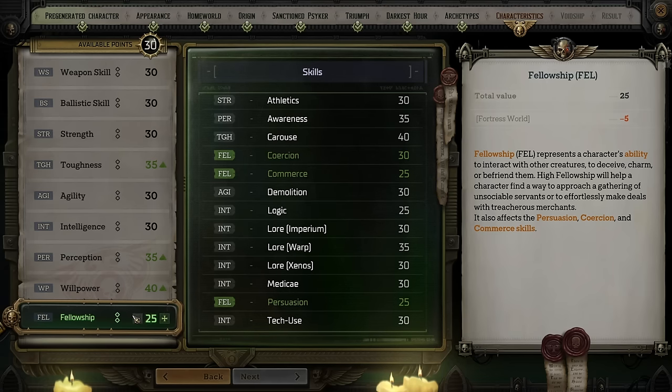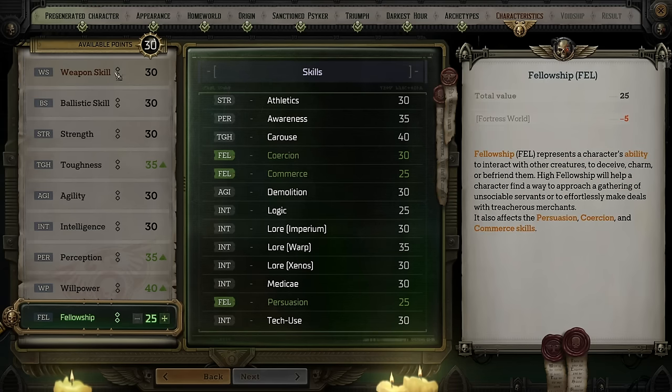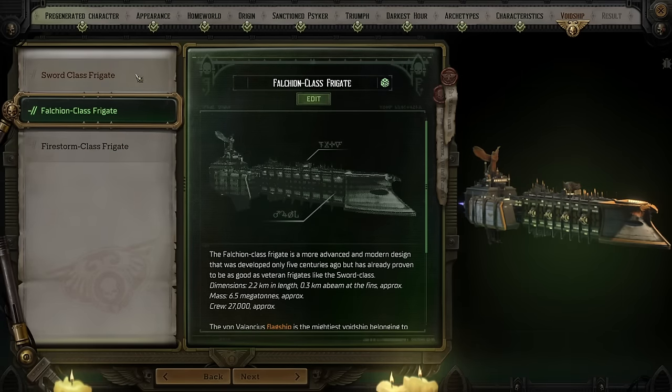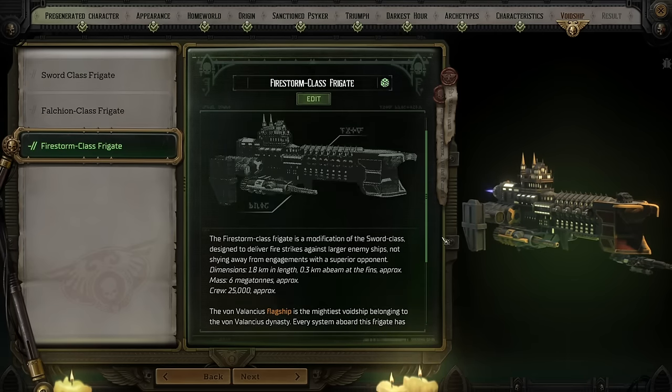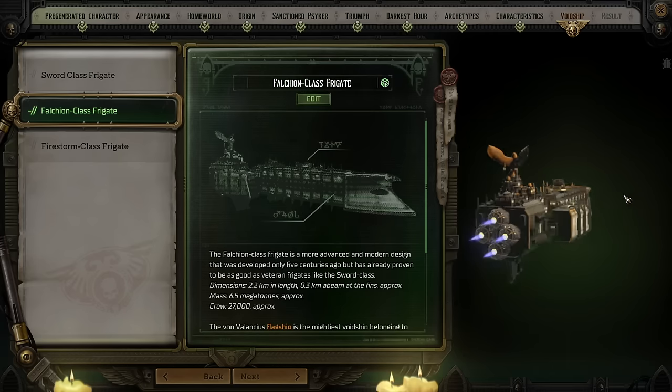At character creation, we have 30 points to put into these skills, but they only increase in increments of 5, which means you can put 10 extra points into 3 skills if you want. These tick marks next to each skill represent the number of times you've added to them, and everything is mostly dealt with in increments of 5. We are almost finally done with character creation — the last choice is picking your starting void ship. As a rogue trader we'll be traveling the expanses of space. You can customize weaponry and upgrade hulls and shields later, so this is mostly just a cosmetic choice. You can also name the ship, and before you start the game you'll get a summary of all your different choices.